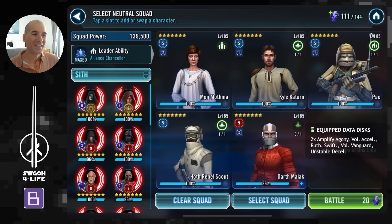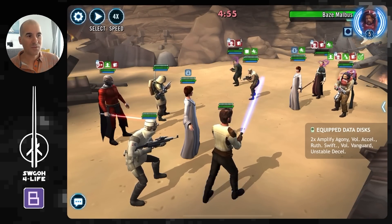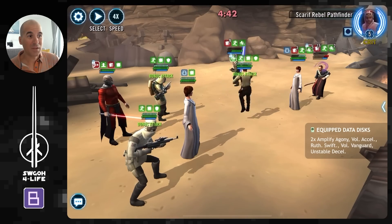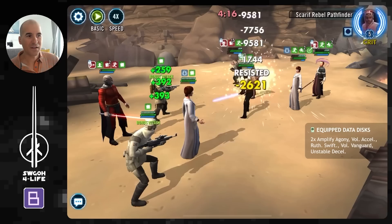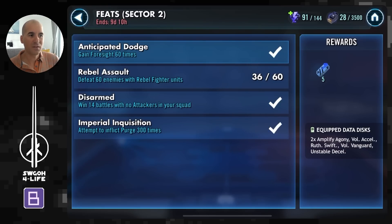I'll do the first one now — Mon Mothma with Malak in there so the enemy is constantly getting feared, letting us get a lot of kills with our Rebel fighters. There's a bit of RNG involved; Pathfinder gets buffs in two ways: whenever he's critically hit while Chirrut is alive he gains Health Over Time, and whenever he uses his basic he also gets buffs. So it's a case of keeping Chirrut alive and auto-basiccing. Unfortunately Chirrut didn't land the crit and went down, adding a little RNG — but I still got 15 Rebel fighter kills with this team, so you could knock this out in three or four battles.